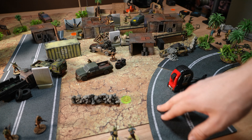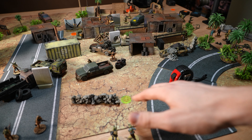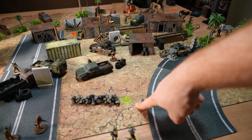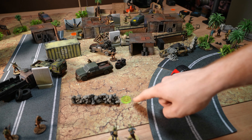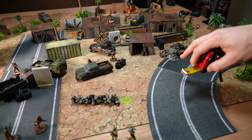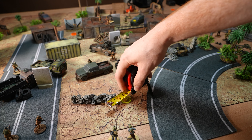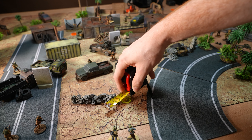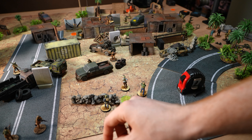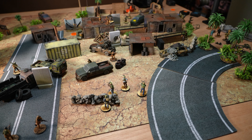Let's end the operational phase and get right into the activation. I have no teams to activate, so I'm going to activate the contact token instead. When you activate a contact token, you actually place any team — that means any team — with the contact special rule within two inches of the token. We're going to go ahead and place this team down here. They basically pop out of the token. Then you remove the token, and they appear. Now they can activate.